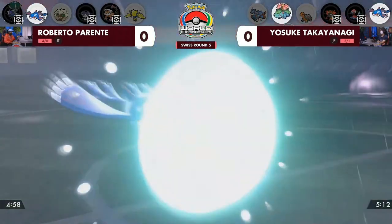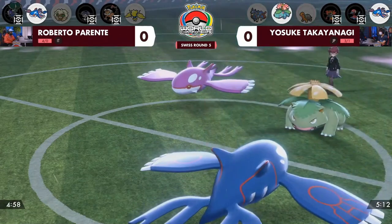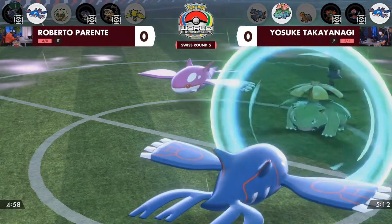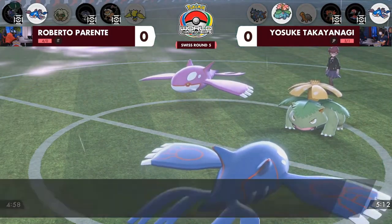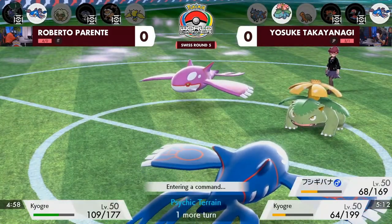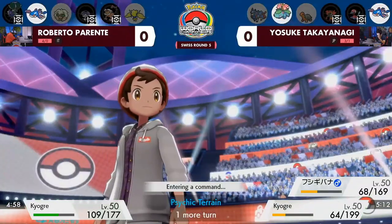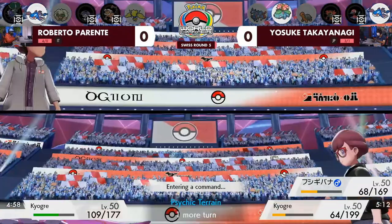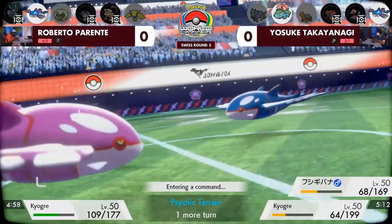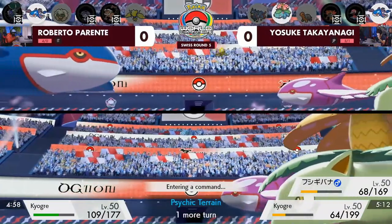It looks like Roberto will play it safe with a Protect, feeling out what's happening from Venusaur. You can see both the Frenzy Plant and Origin Pulse are mitigated by the Protect. And the rain is going to stop — that actually hurts both of them. Back to that Max Quake turn: if Max Airstream was used instead, Kyogre would be plus one speed and faster than both of Yosuke's Pokémon. That might not matter because of resisted attacks, but it would have ensured winning the speed tie.